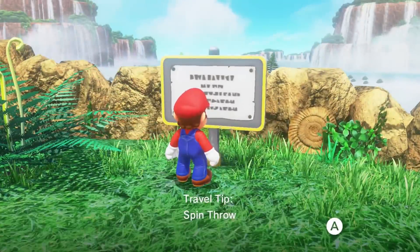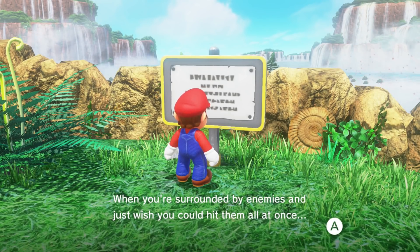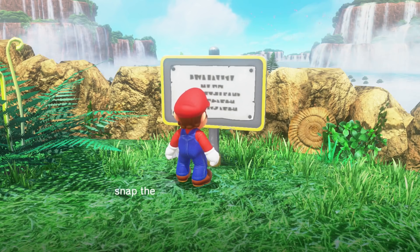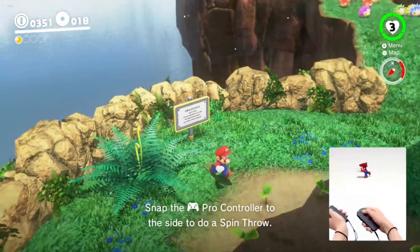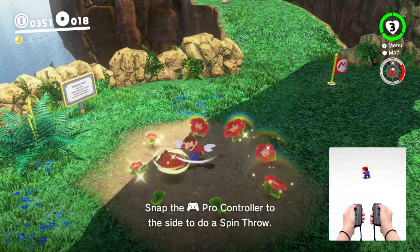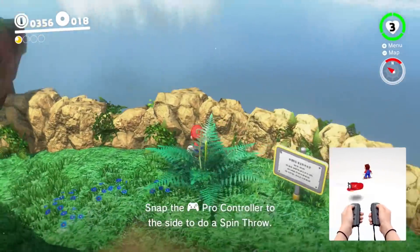So when you're surrounded by enemies and just wish you could hit them all at once, snap the pro controller to the side to do a spin throw. Your hat will spin all around you. So I just go like this — there we go. That seemed relatively easy to do.